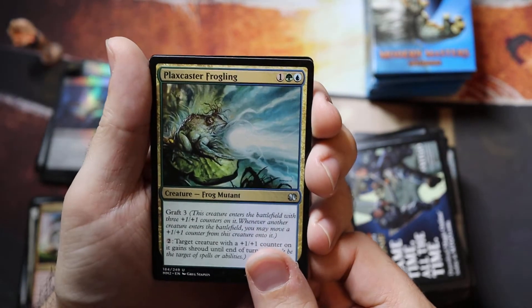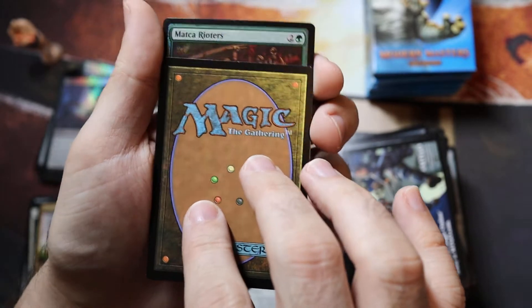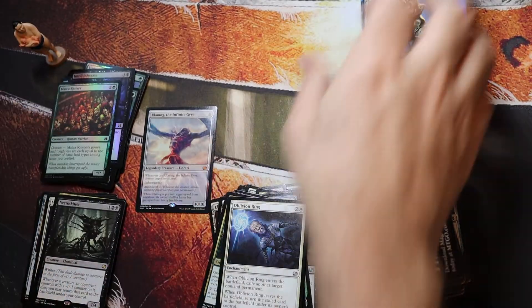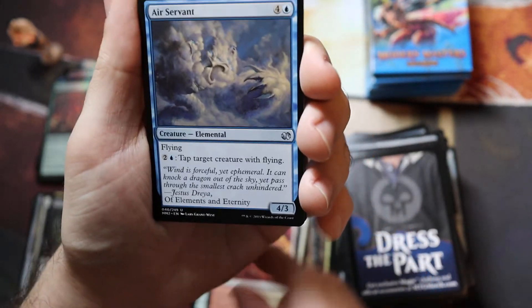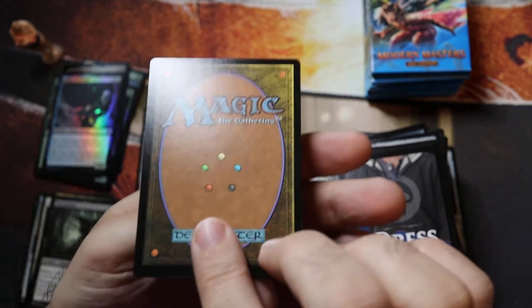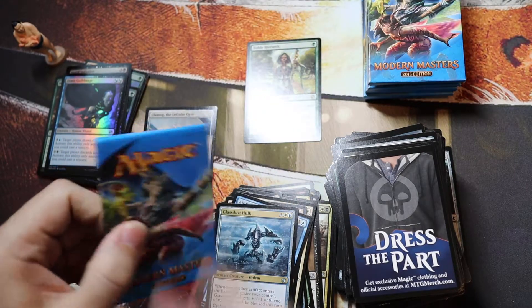Dimir Aqueduct. Plaxcaster Frogling, ooh — an Oblivion Ring, those used to be really good but now they're probably only a buck or two. Common Foil with Necro Skitter. Well, this is going to be the worst box opening of Modern Masters 2015 you have ever watched. Boros Garrison, Air Servant, Glass Dust Cook, with a Guild Mage foil — and the rare: Noble Hierarch! Slightly off-center, but not as bad as the other ones. Sweet, we got a little bit of value out of this finally.